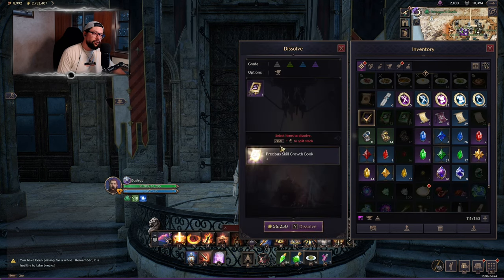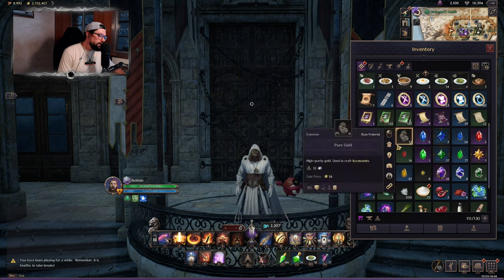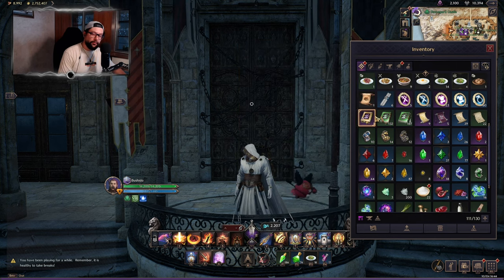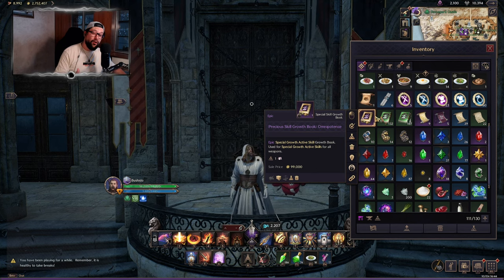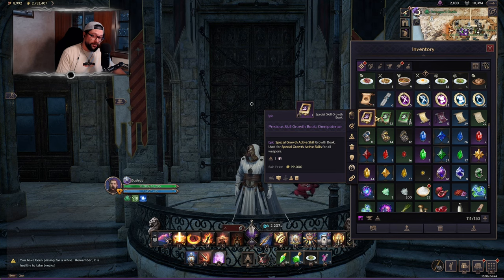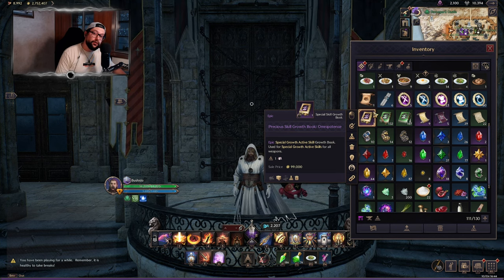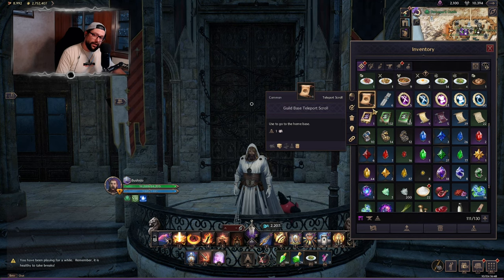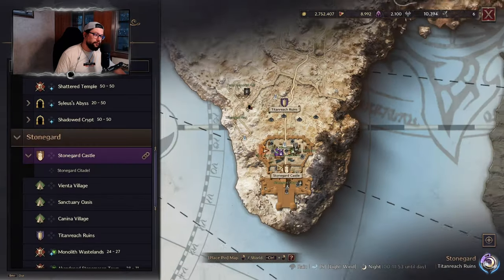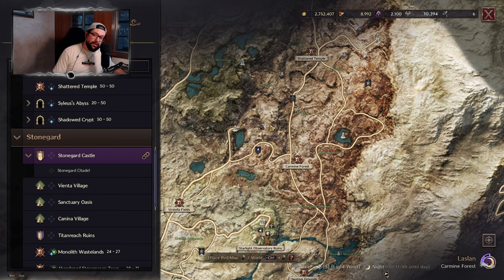When you click on the purple active skill books and click dissolve, you'll see how many blue ones you're actually going to get. This is definitely going to help you get to those purple skills very quickly if you're lacking skill books.